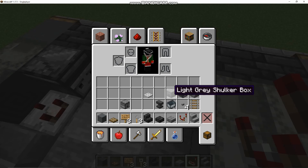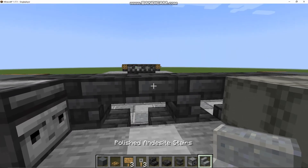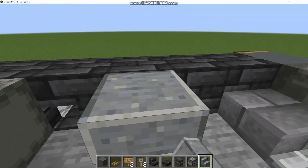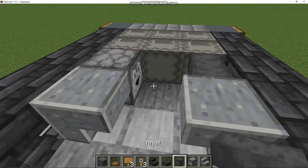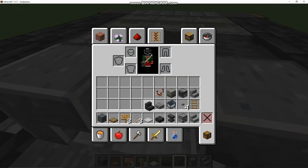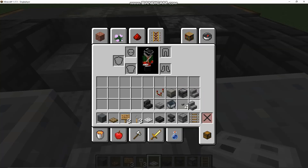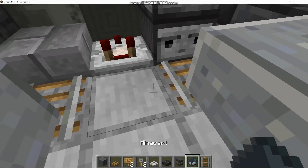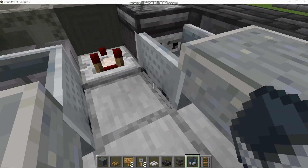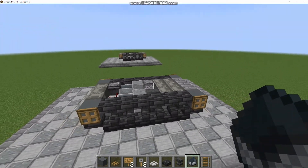Next, you're going to get your Polished Andesite Stairs — your Dropper and your Anvil. Place your two stairs upside down here and here, place your Dropper here, Anvil here, and then get your Iron Trap Door and place it down right here. The final step is to get your Mine Cart. Place two rails temporarily, place the Mine Cart on top of them, and finally remove the rails. And that concludes Layer 2.